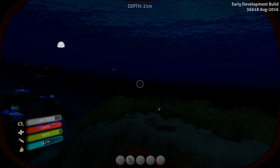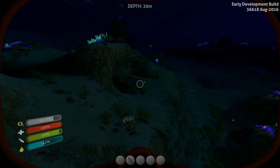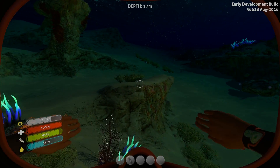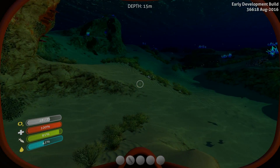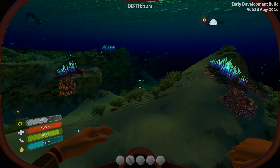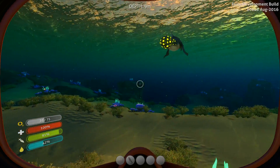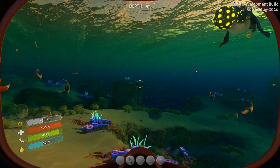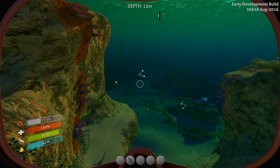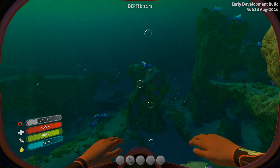The next thing we need to be looking for — and it looks like dawn is coming, which is perfect timing — we need to look for coral tubes. As I mentioned in the very beginning, there are two things you should be looking for: the first is the kelp forest, the second, if you've been waiting with bated breath, is the coral tubes. I know of two of them. There could be even more, but they are always in the safe shallows and they are just replete with minerals. It's important not only to find them but to mark them as soon as you are able to, so that you can swim back to them easily.